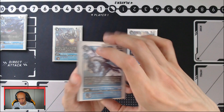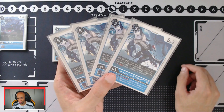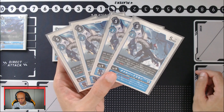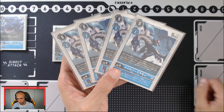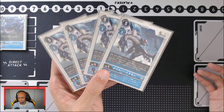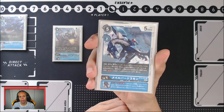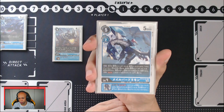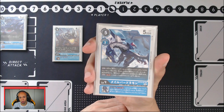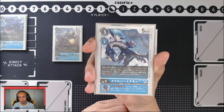Our second most important level four is Male Bergermon. On play, if you have a Christopher tamer on the board, he allows you to pull a Metal Greymon from your trash and add it back to your hand. Additionally, if you don't have a Christopher tamer, whenever you play him for five you can also play Christopher tamer for free. He has save much like the Greymon does, and on inheritance, once per turn, if this digimon is Blue Flare type and your opponent has two or more digimon on board, you can freeze one so it cannot attack or block until the end of the next turn.